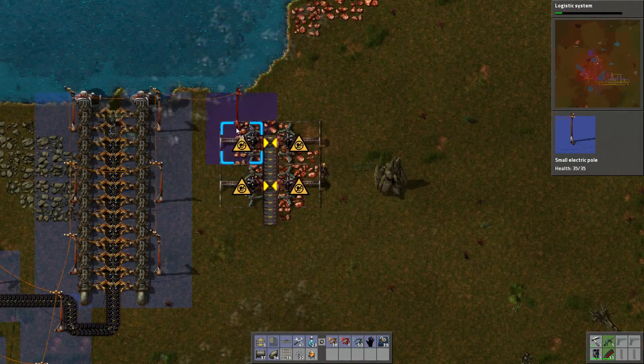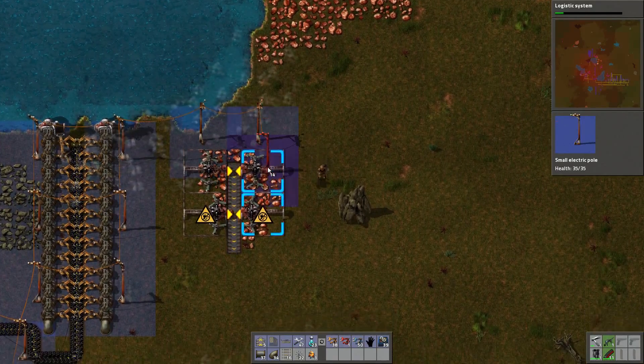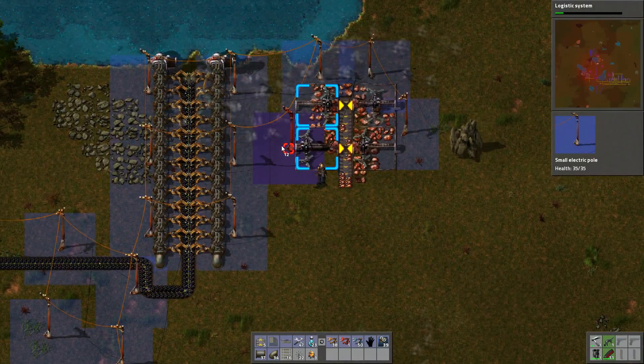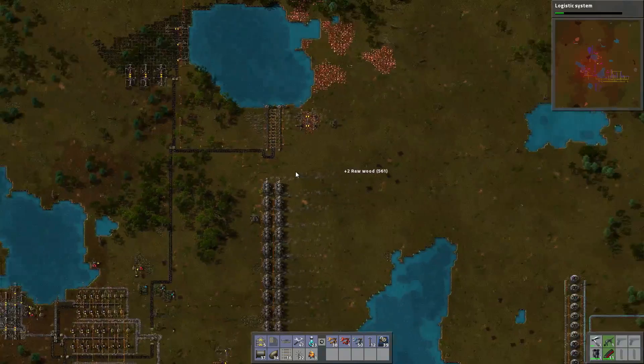I've got to be careful here. I could shoot myself in the foot. Even though that's not really possible in this game — to shoot yourself in the foot? No, but you can throw grenades at yourself. I want to keep this. I might need that soon.